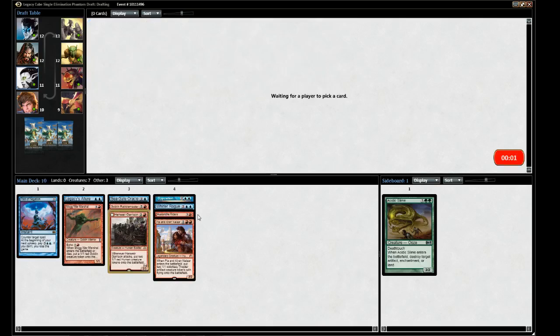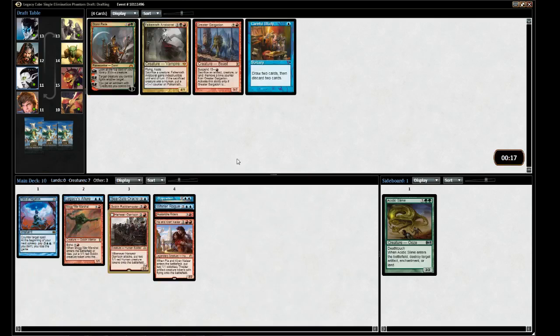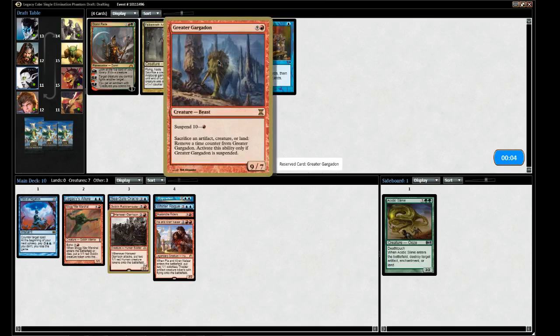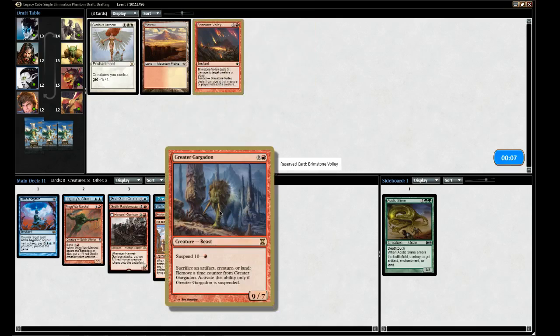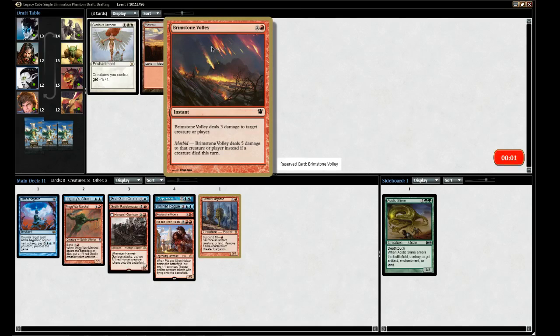This is a new card that merges and becomes Hanweir, the Writhing Township - a 7/4. Taking Greater Gargadon - all in on Gargadon. You just suspend him early, then you can just randomly win. Especially with Opposition - just tap their stuff. He's a 9/7 with suspend, but you can sacrifice tokens to bring him in faster. Let's take this.